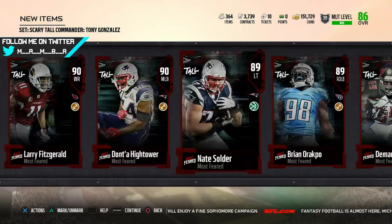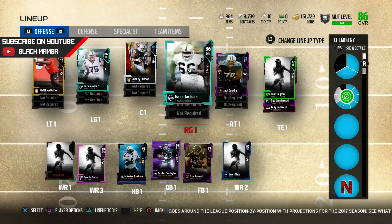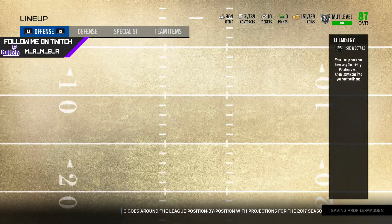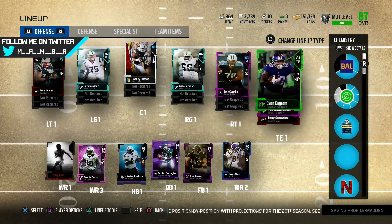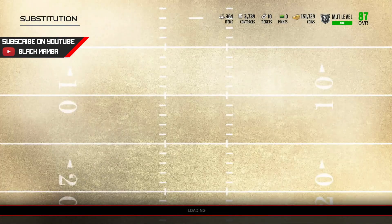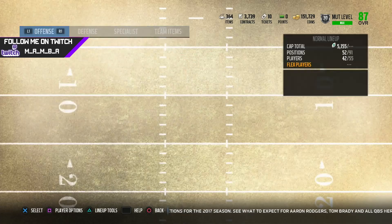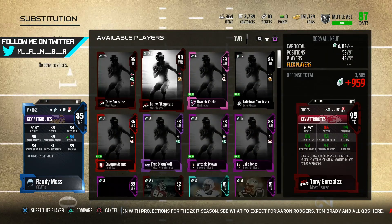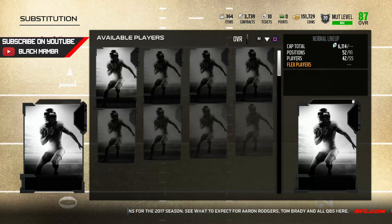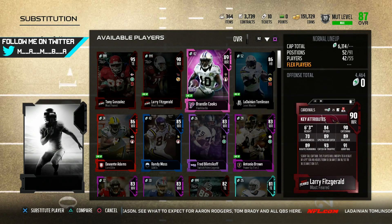I'm going to go ahead and add all these guys into the lineup and see what we're at as an overall. Adding the cards into the lineup — he's a 90 overall. Go ahead and add Dotson. I'm gonna put Fitzgerald at the two, and then I'm gonna put Moss at the one. I don't want to replace Moss because Moss is really really good. Wow — Tony G's a 95 overall wide receiver, that is nuts!